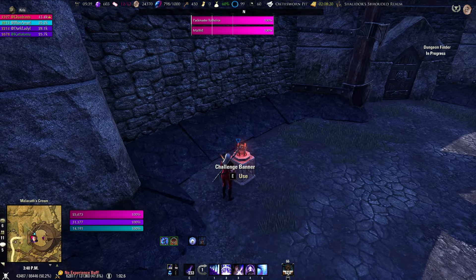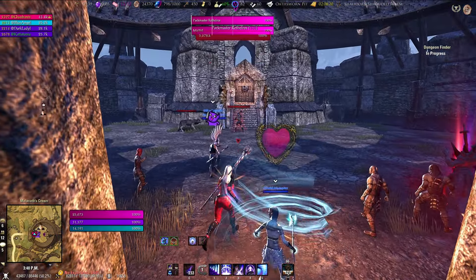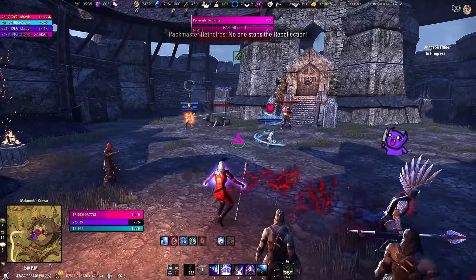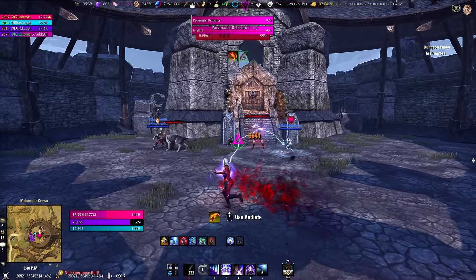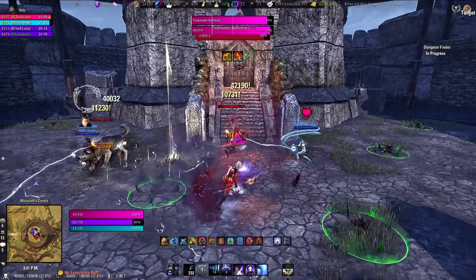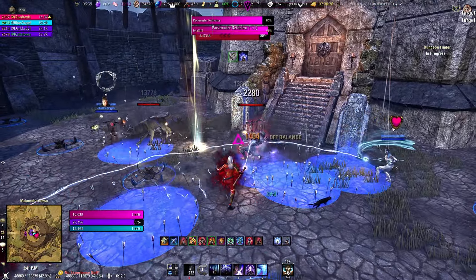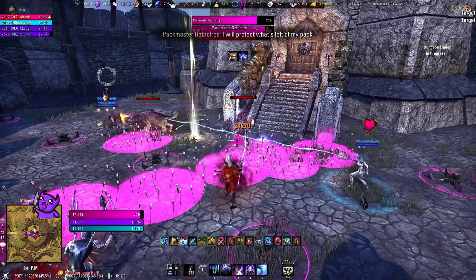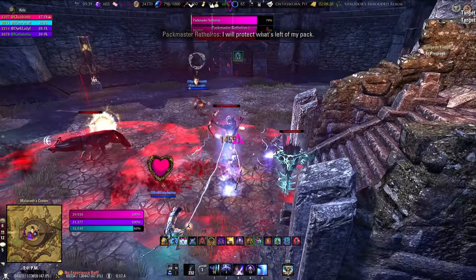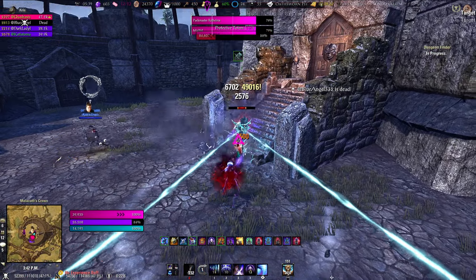Let's head to the next boss and turn on the hard mode. This is the first proper true boss — Packmaster Rethelros — or well, it's two bosses because he's got a wolf with him as well. The first thing you'll want to do: tank, taunt them both but take the wolf a bit further away from the man, as he is ranged and won't come running up to you. If you have them too close together, there will be a red circle around both of them and they will both be enraged and hit harder, so it's very important to keep them apart.